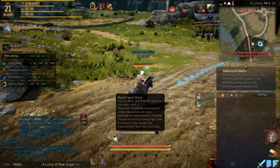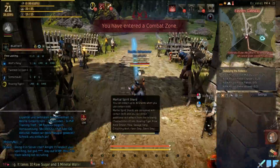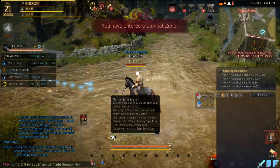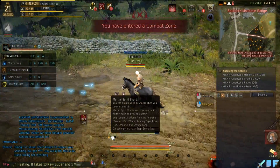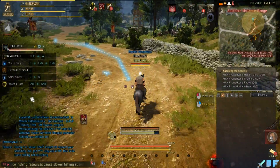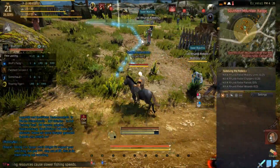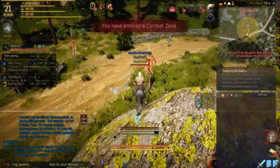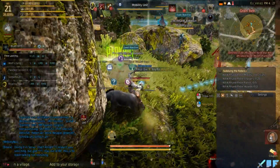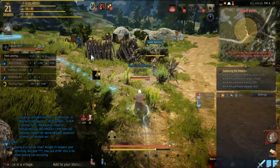Martial Spirit Shard — you can obtain up to 30 shards when you use certain skills. Martial Spirit Shards come with certain skills; you can obtain additional shards from the following: T-Buck Kick 3 hits, Roaring Tiger Flow, Rock Smash, etc. So it's a skill. I have no skills in my hotbar by the way — I just use right click the whole time. Yeah, it's easier, but you have some buffs or other things that need to be put into the hotbar because you can't use them with the mouse or any directional key.